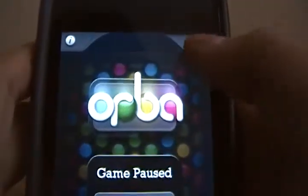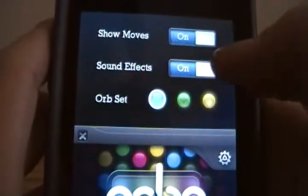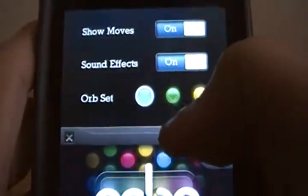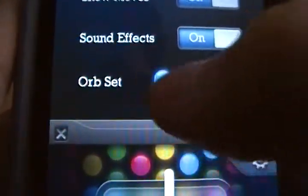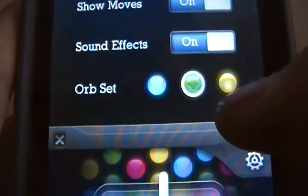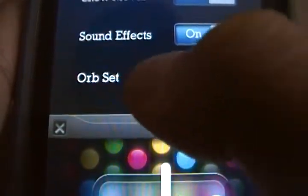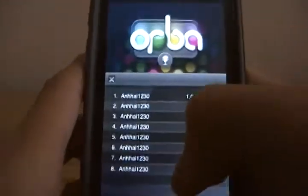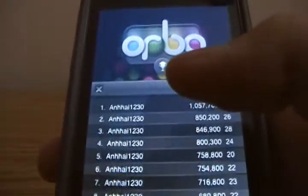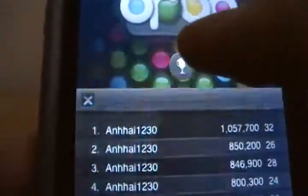Over here you have options — show moves on/off, sound effects on/off. It looks a little bright but that's like playing on one; it's like a little spade in there. This one is a little shaded but the camcorder can't capture all that. Here you're the top score, as you can see — all me, because I'm the only one to play so far.